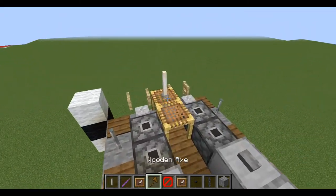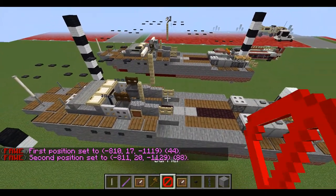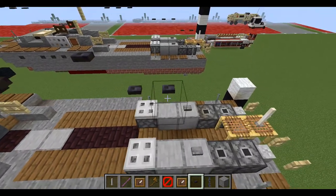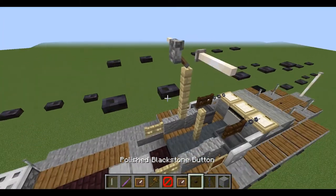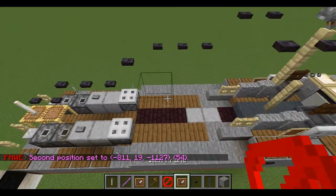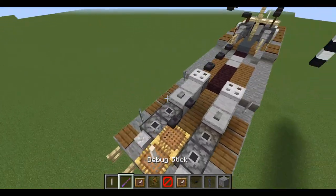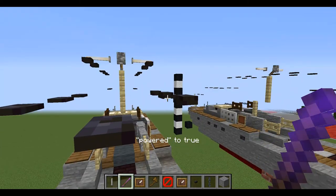On the back it's pretty similar. It looks like it did it the same way — goes out two, down one, out three. By the middle it goes out one, down one, out three, down one, out two. We're going to flatten these out.